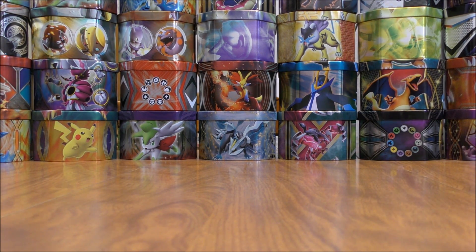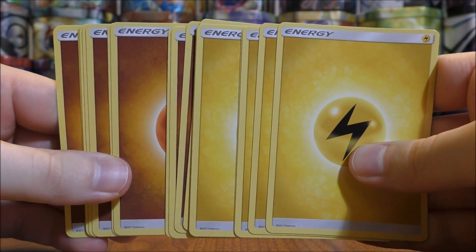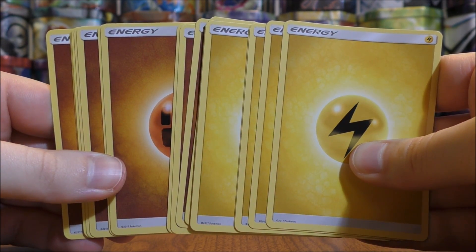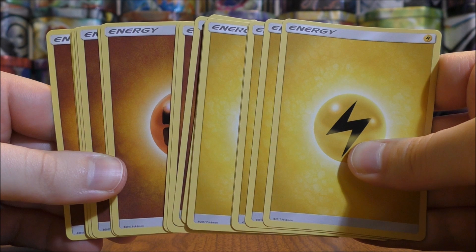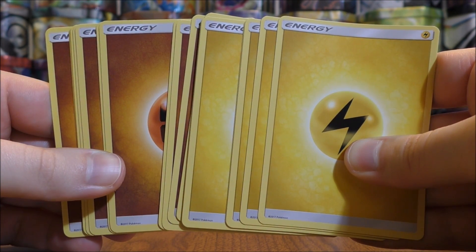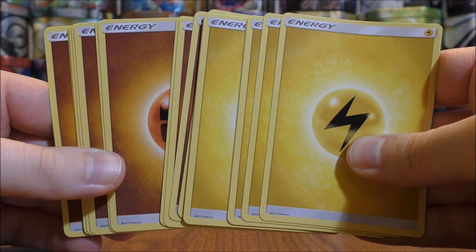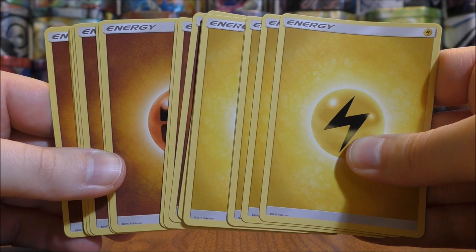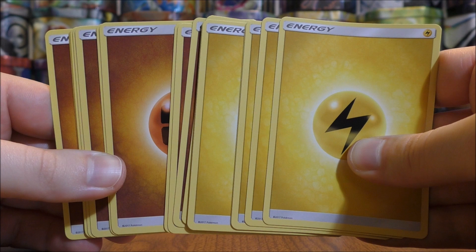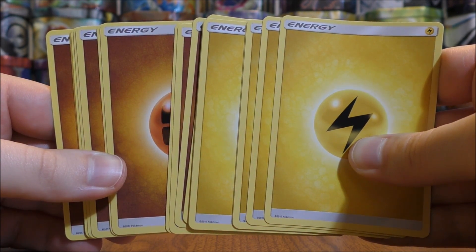As expected with a theme deck, there are way more energy cards than you really need: 20 total — 8 lightning and 12 fighting. Overall, I am a fan of this theme deck. As far as competitive TCG goes, Crimson Invasion isn't that great, but for a theme deck I would give this a 4 out of 5. I really like the variety of Pokemon types and the trainers, and this deck has a real opportunity to pack a punch when attacking. I would definitely recommend it for beginners to the Pokemon TCG.